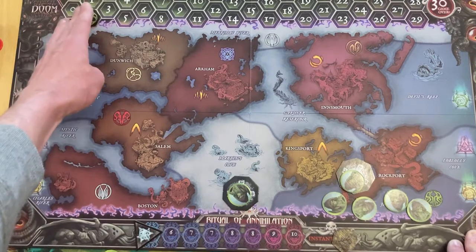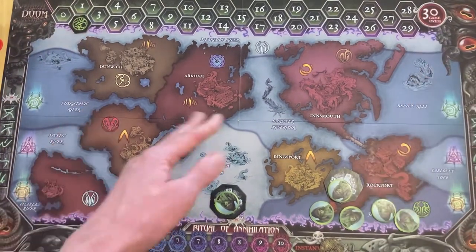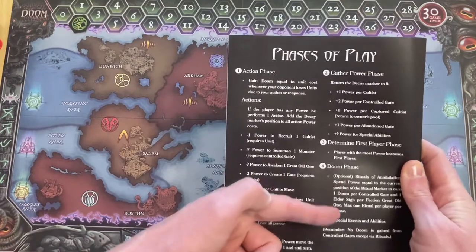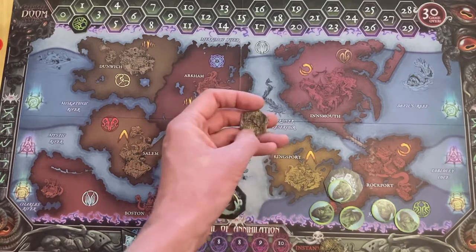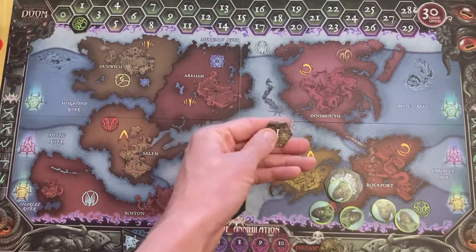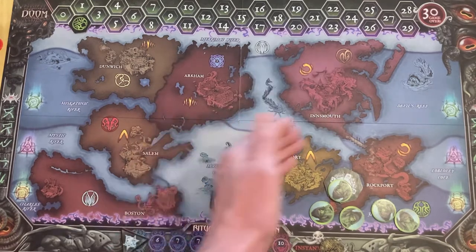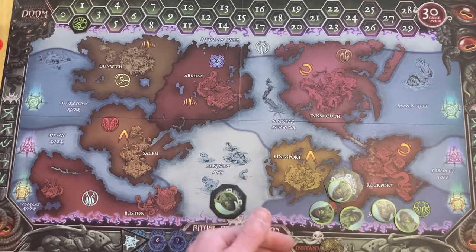The doom is equivalent to basically the amount of controlled gates you have - so currently I have two and I've got two doom. The aim in the game is to reach 30 - if you can reach 30 before your opponent, you immediately win in the particular phase you're in. Remember there are four phases, so you could do it in the doom phase. Your opponent can respond, and that's where elder signs could be of use - any time you can flip them over and increase your doom by one. Naturally, you don't want to do that towards the end of the game.